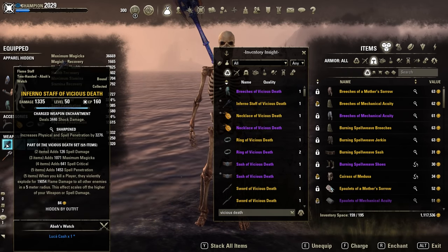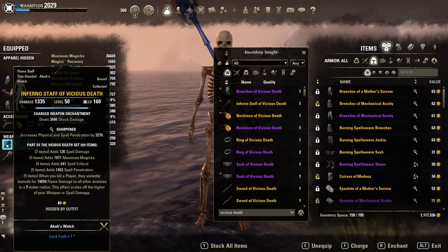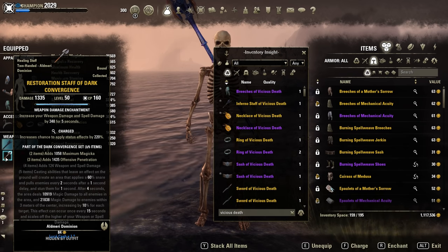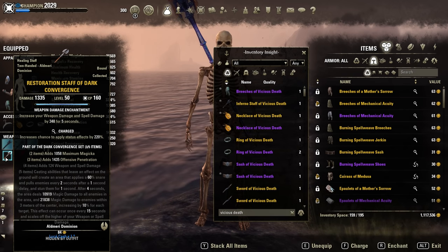Front bar: a Sharpened Inferno Staff with a Shock Damage Enchantment for minor vulnerability. And on the back bar, just the Restoration Staff. Like I said before, Inferno or Lightning Staff would be better.